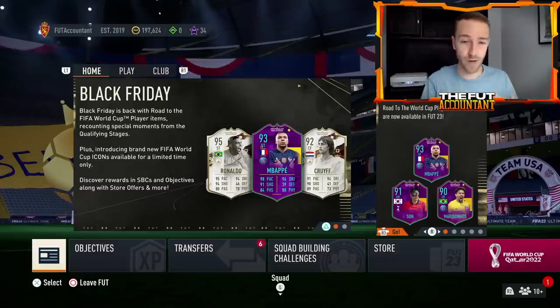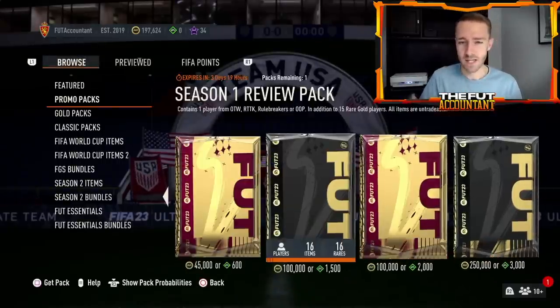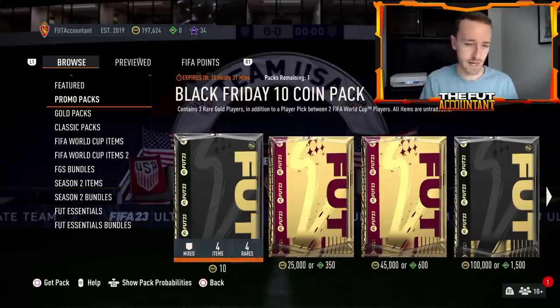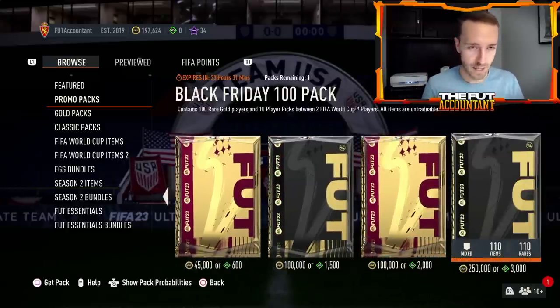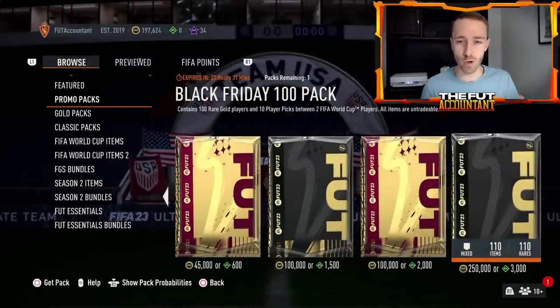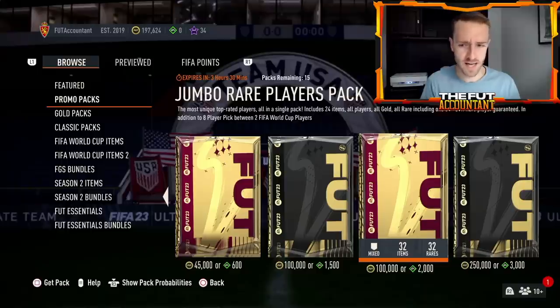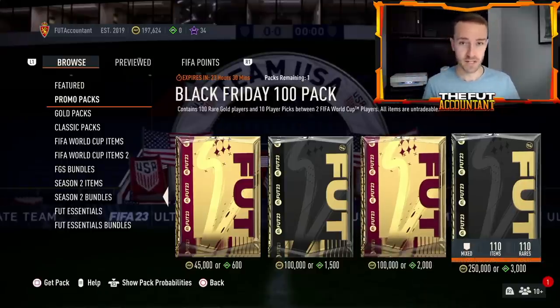Let's start with the store. All the Black Friday packs — this is where the biggest history is being made right now. We've got the 10-coin packs EA keeps dropping, which are nice, but the big one that just dropped is the 100 rare gold players pack, with player picks inside for world cup players, all items tradable — 3,000 FIFA Points or 250,000 coins. EA makes you think: instead of getting 24 players for 2,000 FIFA Points, you're getting 100 for 3,000 — seems like a deal.